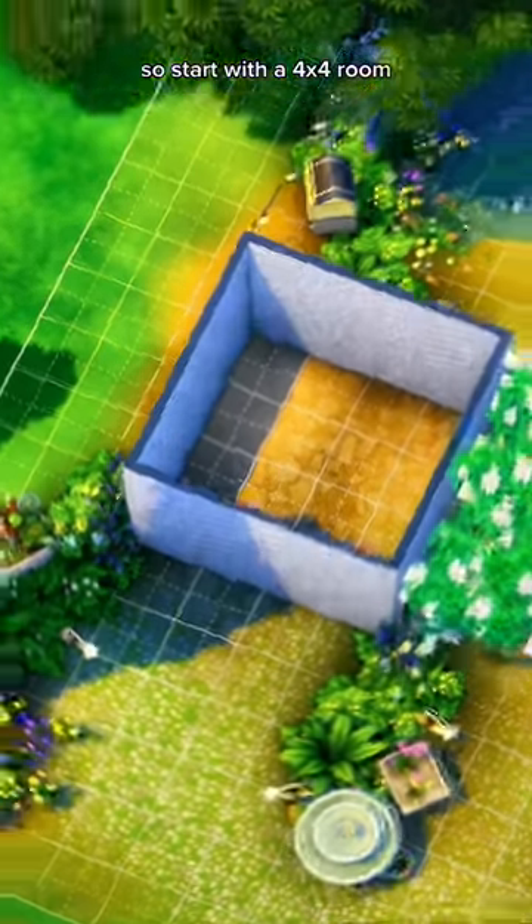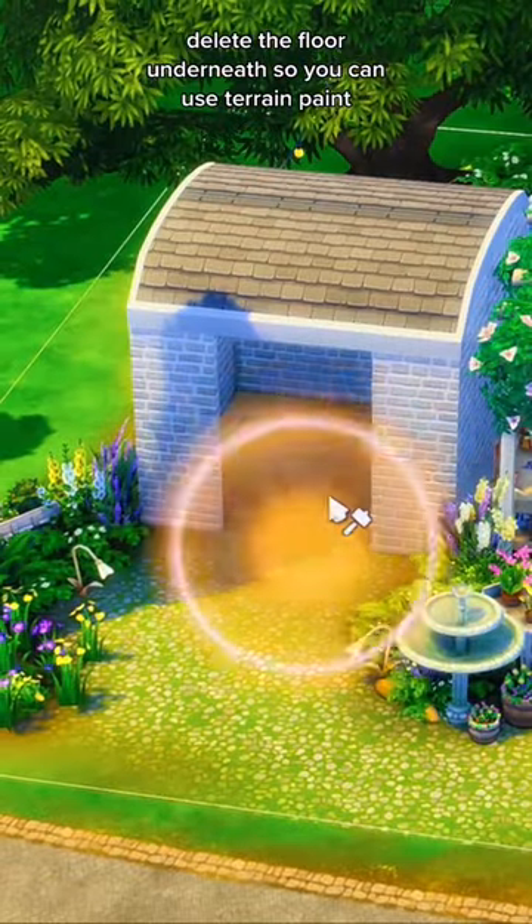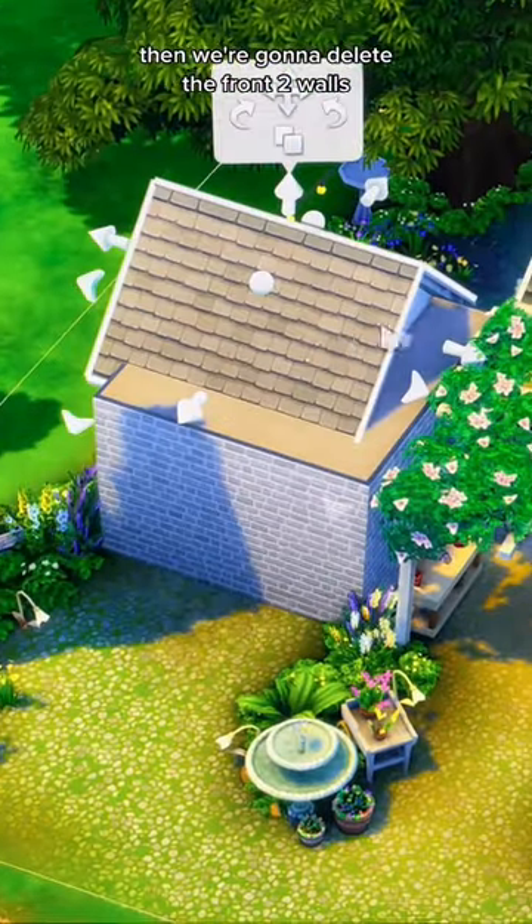Start with a 4x4 room, delete the floor underneath so you can use terrain paint, then we're going to delete the front two walls.